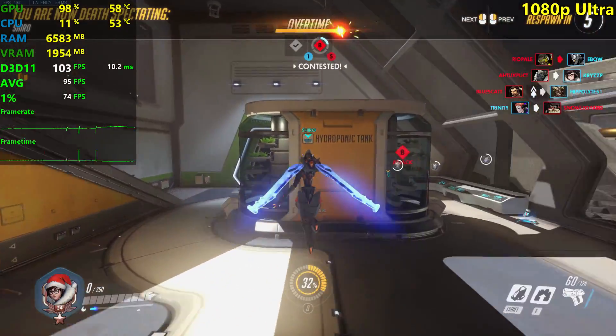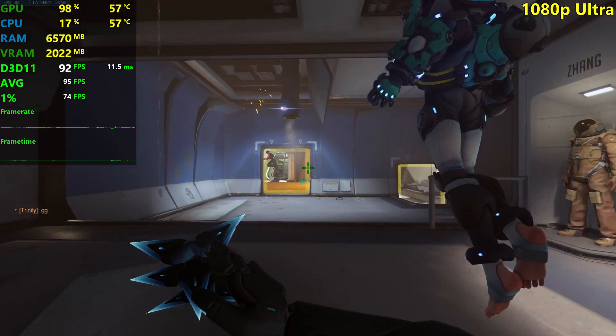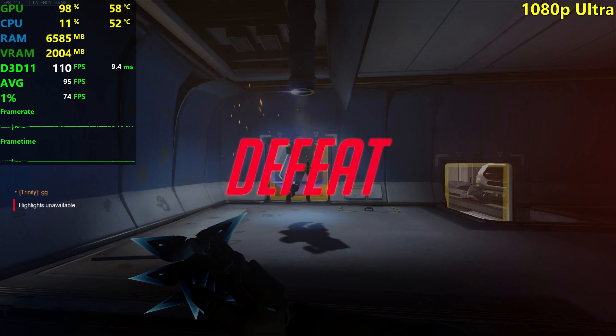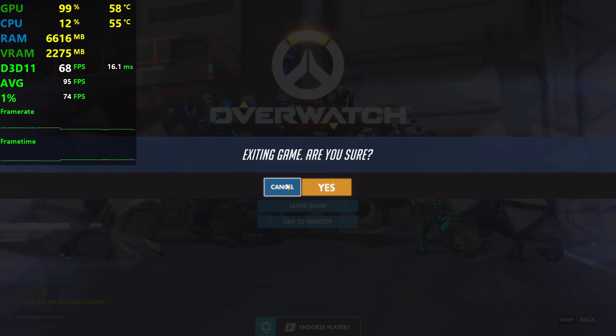95 FPS on average, 74 FPS on average. I'm going to leave it like that because I don't feel the need to play with epic settings — ultra looks pretty much the same as high and epic settings. So if you want ultra settings you can play it like that, and I'm just done with this game for now.